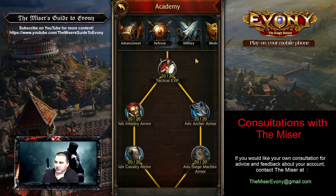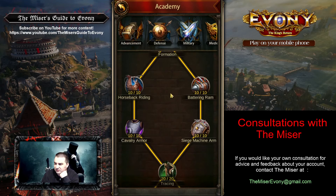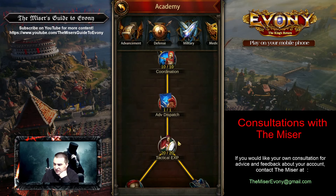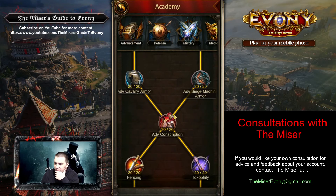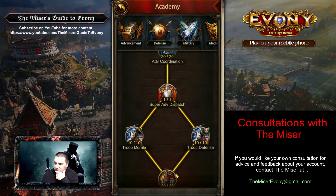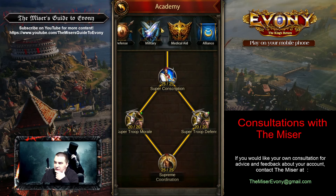Let's look in the military tab. If you're getting ready for server versus server, you want to make sure this is pretty much decked out — and it looks like it is scrolling through. I don't see any issues in this tab. It's all done, nothing to worry about there.